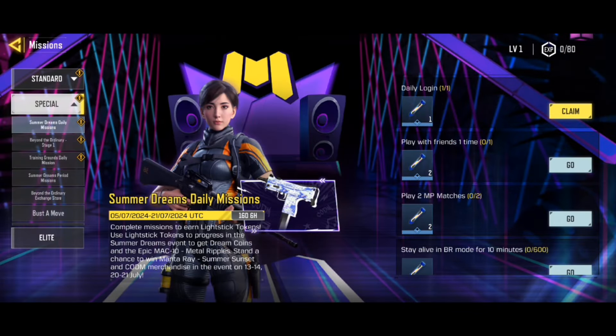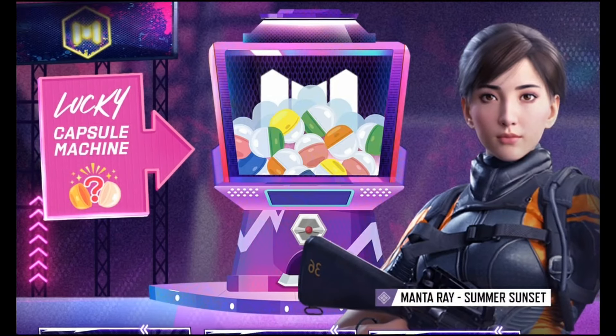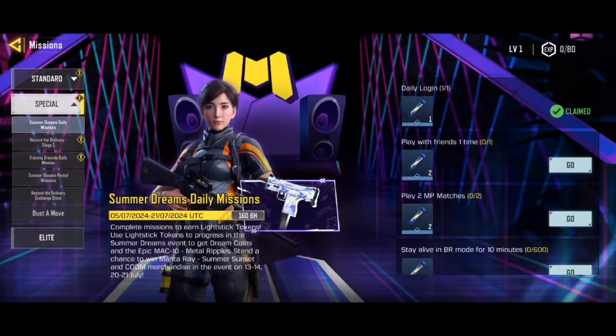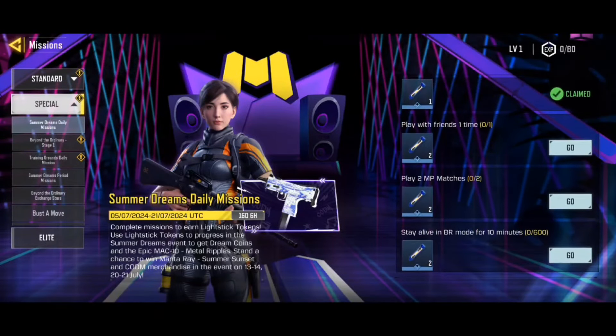Complete daily missions to earn lightstick tokens. Use lightstick tokens to progress in the Summer Dreams event to get dream coins and the epic MAC10 Metal Ripples. Stand a chance to win Manta Ray Summer Sunset and COD Mobile merchandise in the event from July 13th.